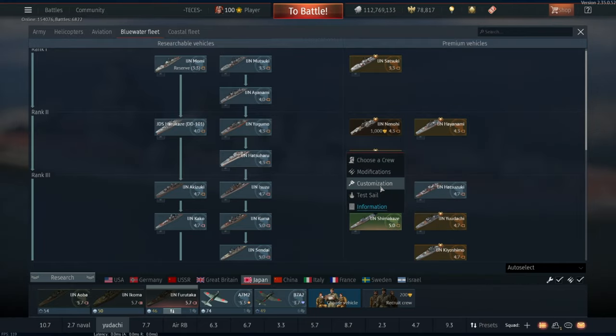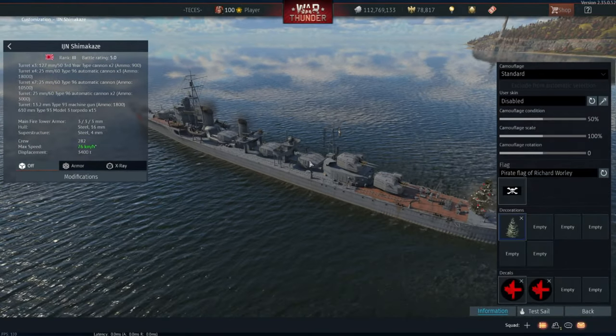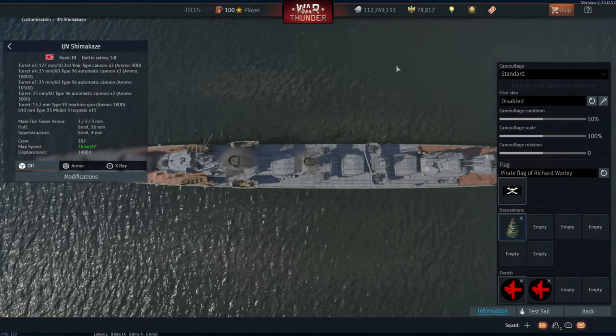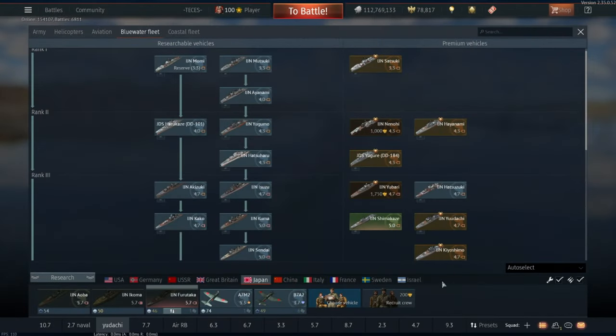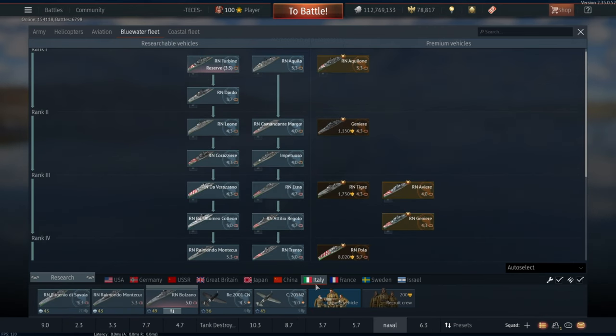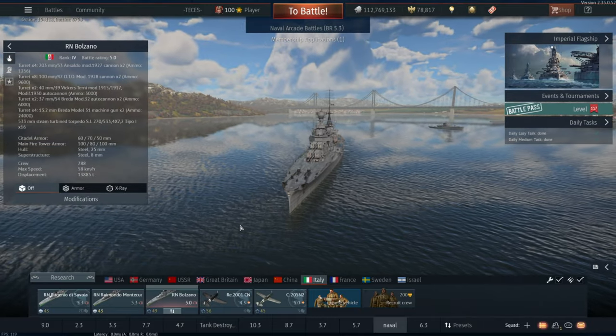Or you can just run the Shimakaze and do that without having to do this jig where you go left, then right. Instead you can just fire all 15 or 16 one way, get a reload and then go again - which is what a lot of people do in the Shimakaze. These vehicles have been awful to play. They are in a really rough place and don't make any sense at their BRs, whereas the Italians are actually pretty good.